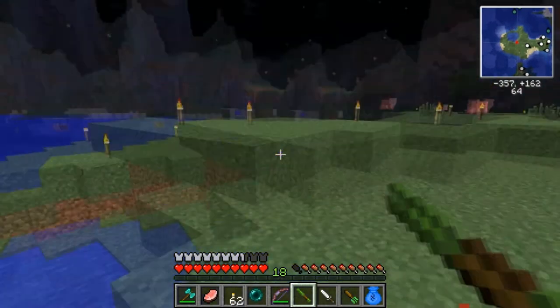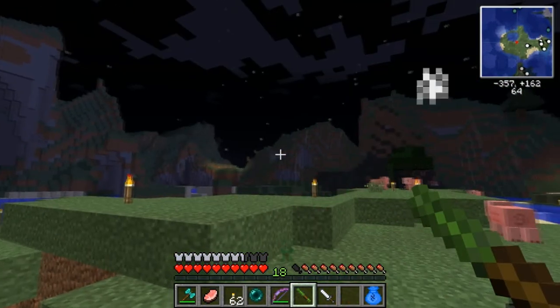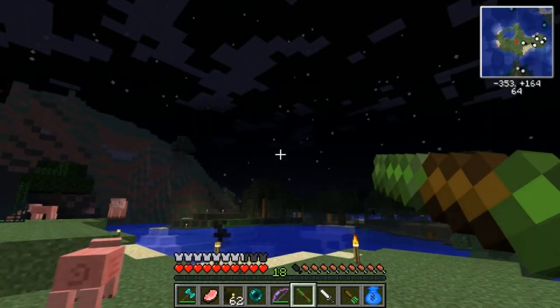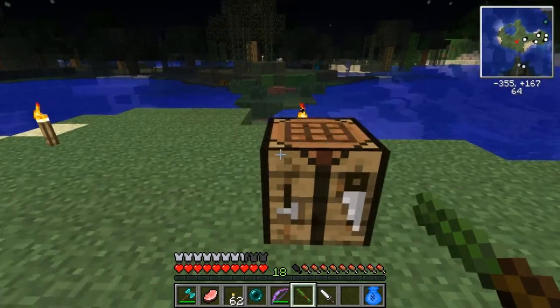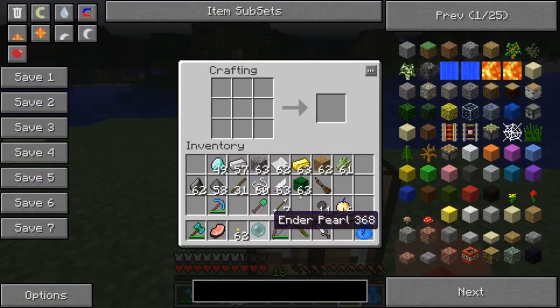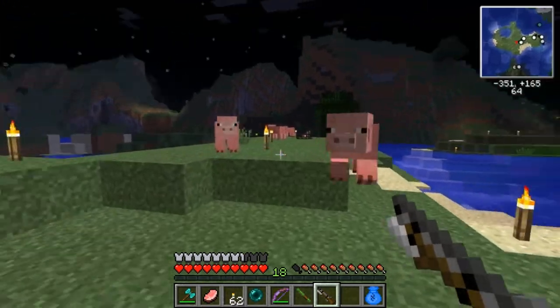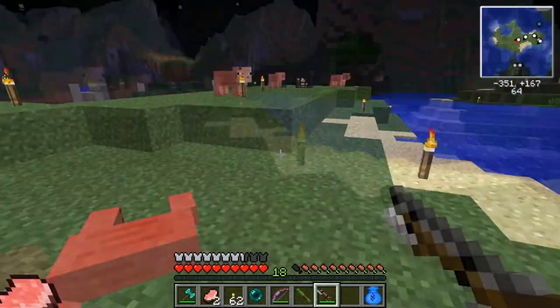Poor pig — they're test subjects, they'll be fine. The dart actually travels really far; I have no idea where it went off to. The musket's repaired now, so I can attach the bayonet, and you get a musket with a bayonet. This seems pretty useful because it's actually pretty powerful — it takes two or three hits to kill something.